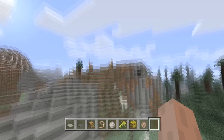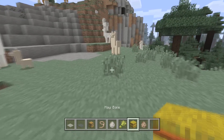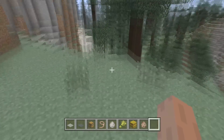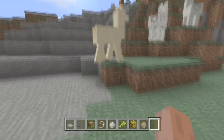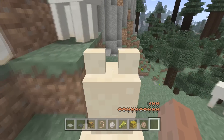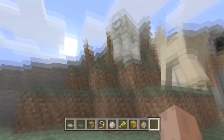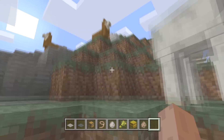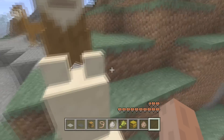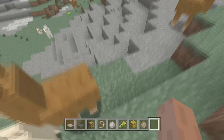Look at that wolf — he's scared, he's like 'I'm out of here.' He's trying to get the chicken but he's scared of that llama. Llamas get tamed just like horses or donkeys — you just get on them, they jump you off, and you keep doing that until you get some love. And I tamed him!